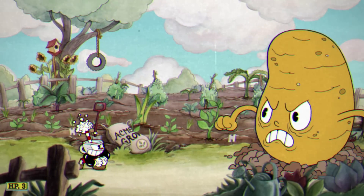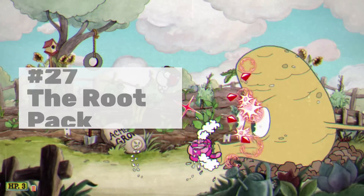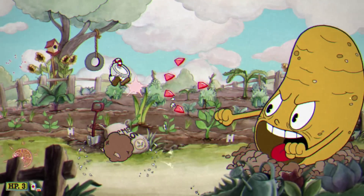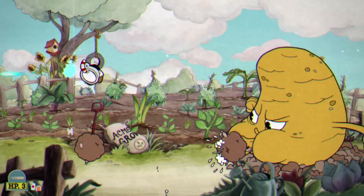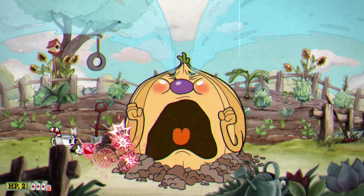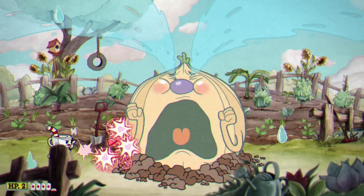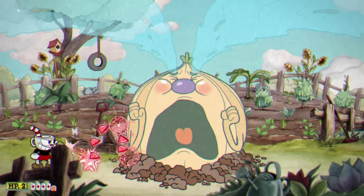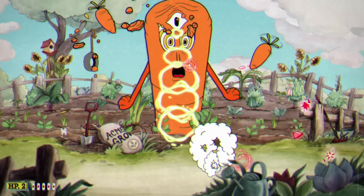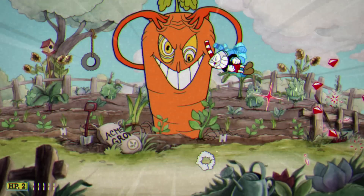The first boss on this list is the Root Pack at number 27. This is the very first boss of the game, and it plays like it — it's incredibly easy, and all the attacks are pretty much the same attack repeated over and over again. Expert mode really just makes attacks faster, gives the enemy more health, and allows for more attacks on screen at the same time. The potato you're just jumping over things, the giant onion you're moving left and right watching for teardrops, and the carrot is a breeze.